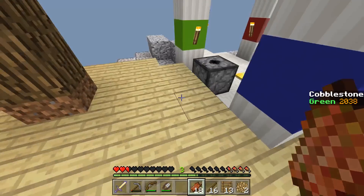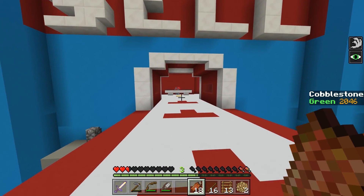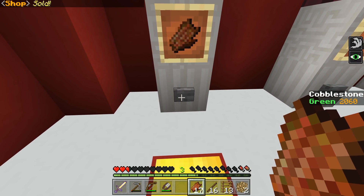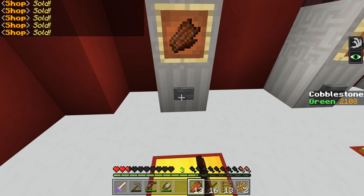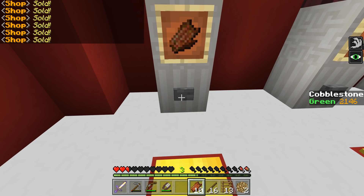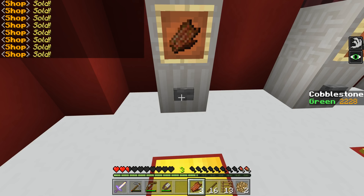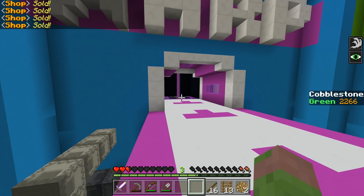Let me go sell 18 rotten flesh because that makes me happy. We are only about 800 points away from the 5,000 mark — we may even make it in this episode. That's the thing — we've been recording for 25 minutes. I'm not in a hurry, we could go longer. I'm gonna make all of these gold nuggets into another gold ingot so we can potentially work our way towards that gold block that's gonna get us tons of points. There's a Power 2 bow in here as well.